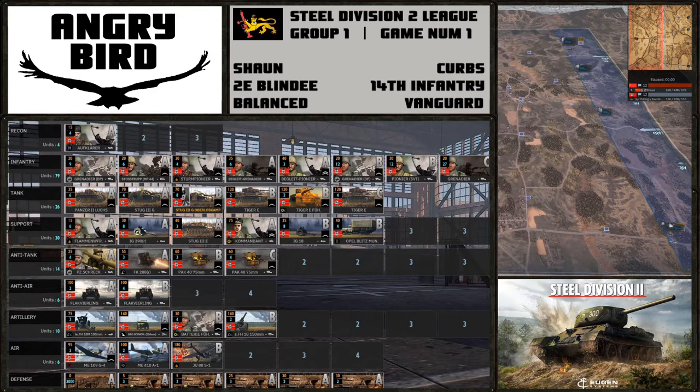He does have the deck set up to overwhelm with numbers. Interestingly, the 14th Infantry get a lot of support guns: the IG290s — the Russian IG — in A phase, and then the IG18s — the German IGs — in B phase. The A phase ones don't have the heat shells, but still a lot of support guns. Paired with the FK288s, they can fulfill the support role. Plenty of support guns to overwhelm the French infantry, and his armor can take on those M8s.